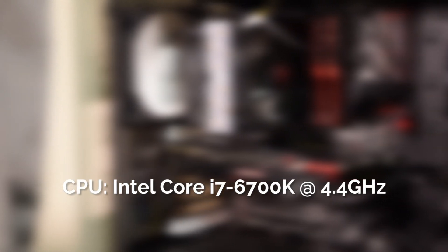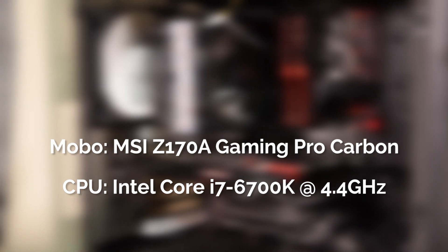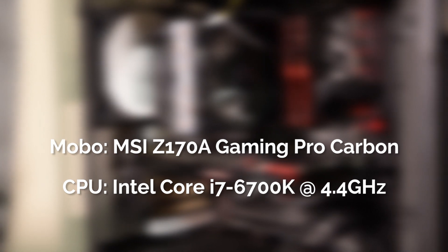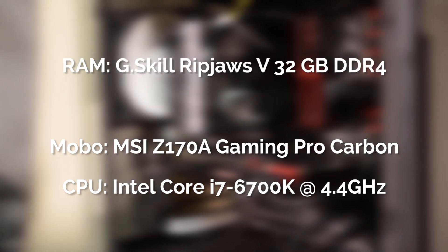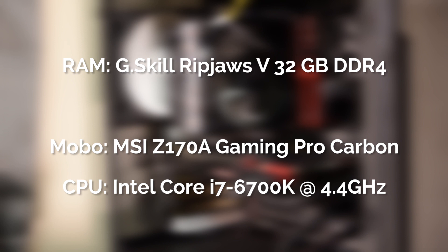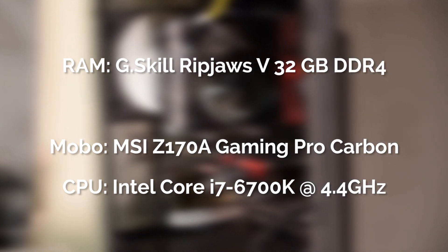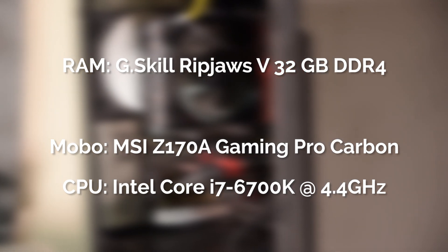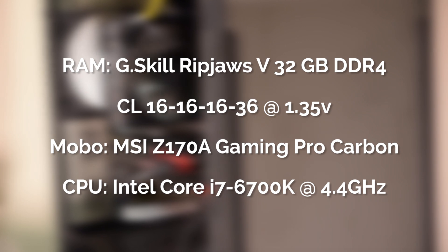First up, let's go over my testing methodology. Everything was run on my Intel i7-6700K test bench with the MSI Z170A Gaming Pro Carbon motherboard, and the CPU was clocked to 4.4GHz. 32GB of G.Skill RipJaws 5 memory was placed on that test bench. The amount of RAM was so high to ensure that RAM speed was the only variable in the benchmarking. The CAS latency was also locked down to 16-16-16-36 at 1.35V.